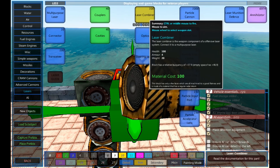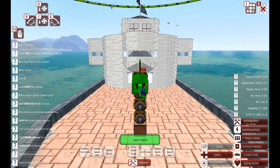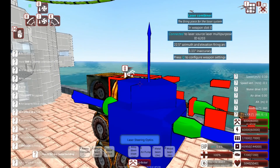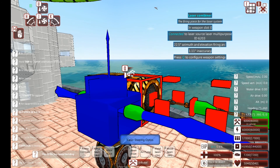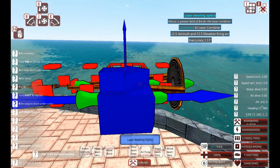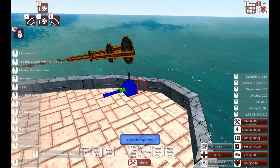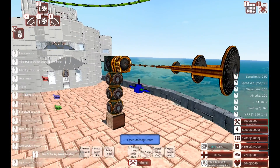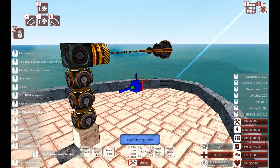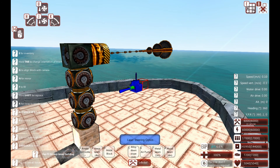What I'm going to do is stick some optics on the end of this — I'm going to stick three. Then I'm going to follow up with three more steering optics. If I come in now and go to our combiner, we can see we've only got a one degree inaccuracy, which is down from our ten degrees. So basically, the more optics you get, the more accurate it'll be, and the more steering optics you get, the more azimuth and firing arc you're going to get. You can make them really, really long — it's completely up to you if you want to stick this on a spinner or not.